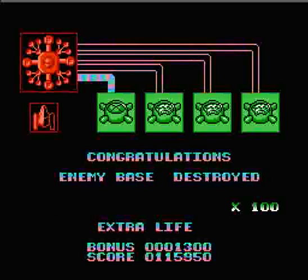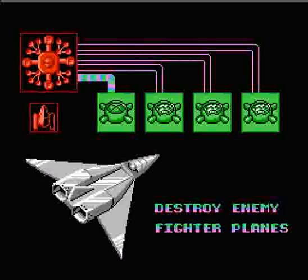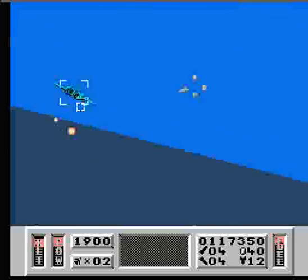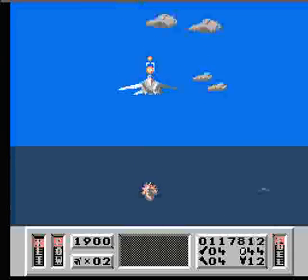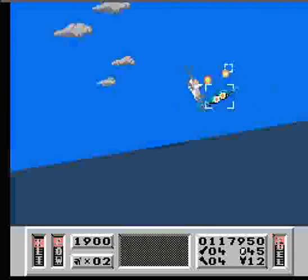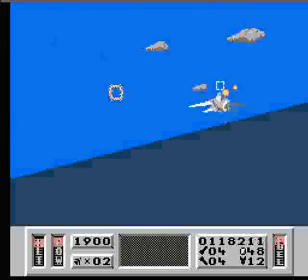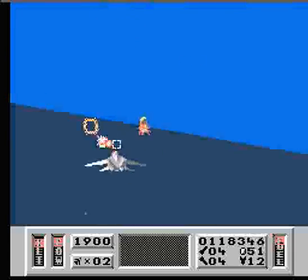When you see the red thing in the upper left there, that's a giant evil alien space station thing of death. That's what we're gonna be fighting at the end of the game — that's the end-of-game boss, basically.